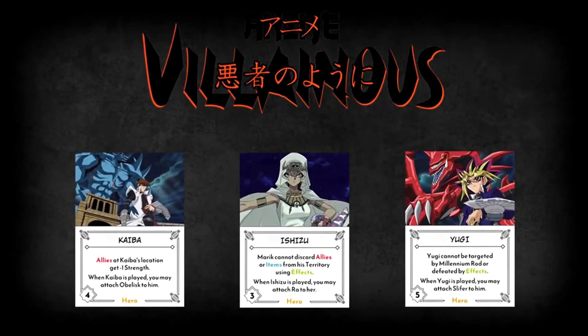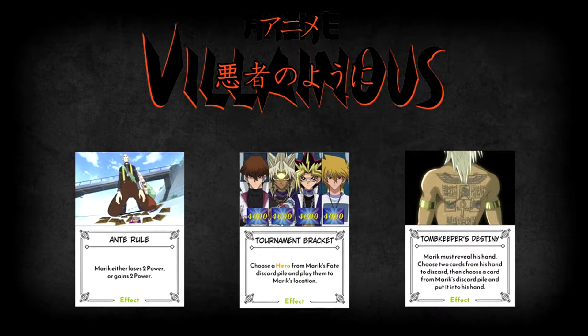Do remember that the fate deck has 15 cards in it, which means it may not be easy to find the exact three you're looking for. That could lead to drawing a lot of other fate cards in the meantime. Luckily for Marik, his fate deck is full of cards that are double-edged swords — they can hurt when an opponent plays them, but if played by Marik, he can use them to his advantage. The effect cards in Marik's fate deck are all either helpful or harmful depending on who plays them. Anti-Rule is very straightforward: it either has Marik gain or lose two power. Then we have Tomb Keeper's Destiny, which causes Marik's hand to be revealed. The person that played Tomb Keeper's Destiny then discards two cards from Marik's hand and puts one from his discard pile back into his hand. If played by your opponent, they can get rid of your most useful cards, but if played by Marik himself, it can be a good way to ditch cards you don't currently need and get back your more important ones.